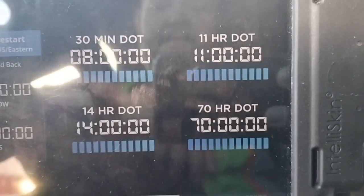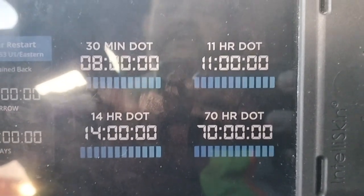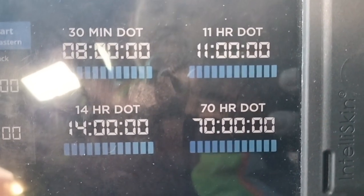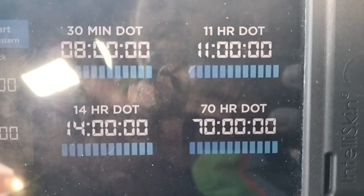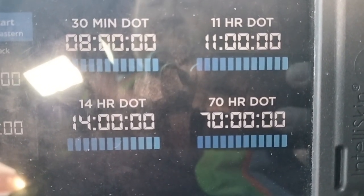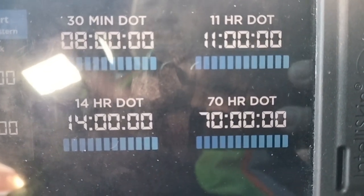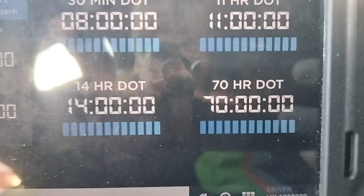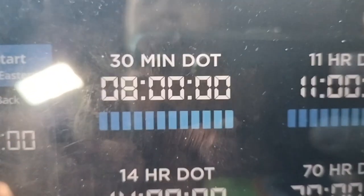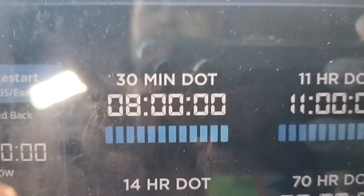The user interface for your ELD will probably be different for every company, but they will all have these same four timers. The top left is your 30-minute DOT break — meaning you have eight hours of drive time. The 11-hour DOT is the amount of hours you can drive in the 14-hour period you have per day, and then the 70 you have for the week.